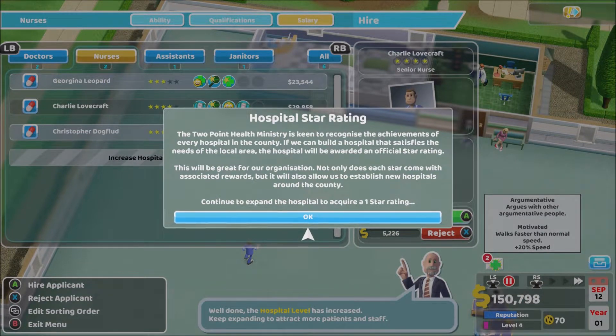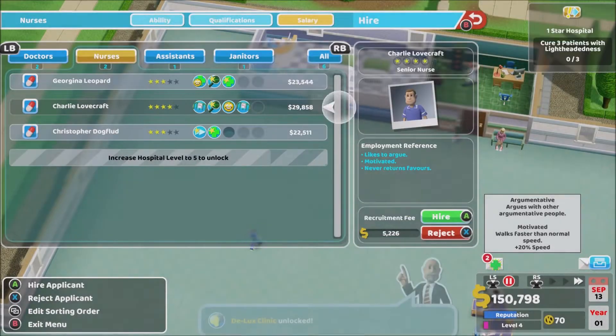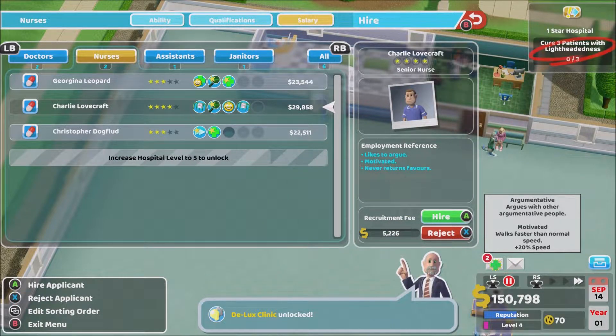The Two Point Health Ministry is keen to recognize the achievements of every hospital in the county. If we build a hospital that satisfies the needs of the local area, the hospital will be awarded an official star rating. Not only does each star come with rewards, but it will also allow us to establish new hospitals around the county. Continue to expand to acquire a one star rating — roger that!